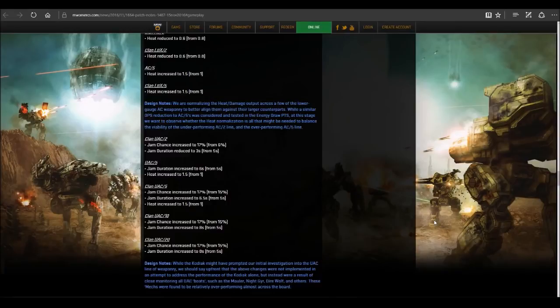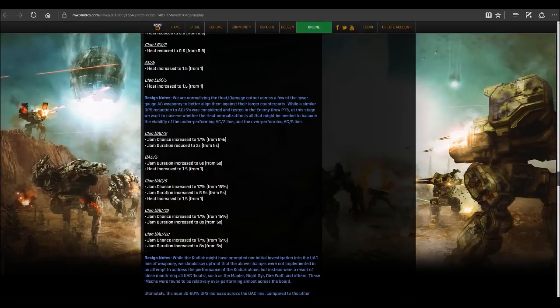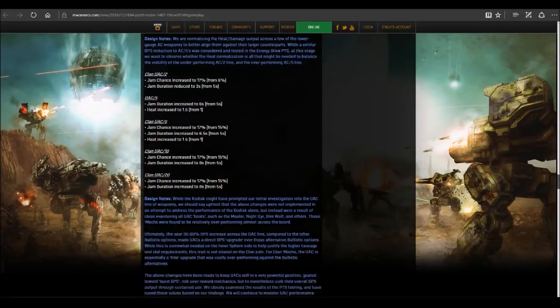Drama aside, jam duration on ultra twos has been reduced to 3 seconds from 5. Heat increase on Inner Sphere ultra fives goes from 1 to 1.5, and jam duration increases to 6 seconds from 5. Again, we're seeing big increases to jam chance and jam duration, but they're trying to increase time-to-kill — that's what they're going for.